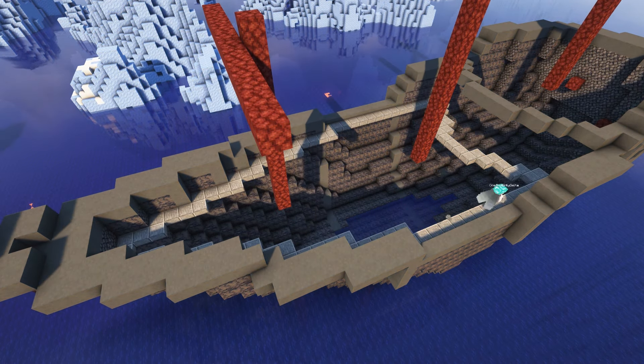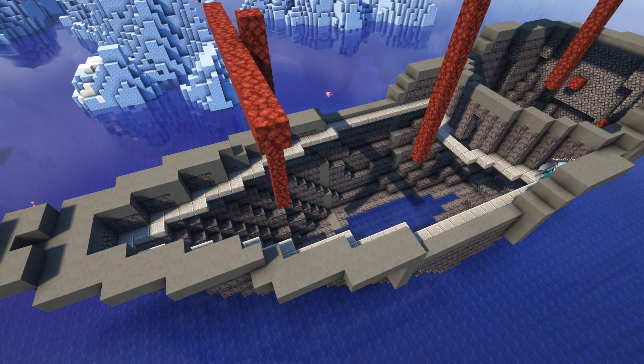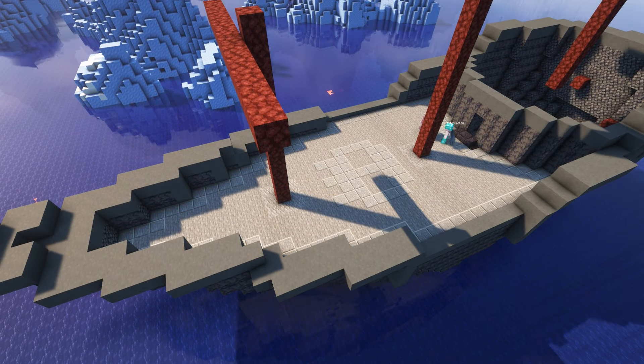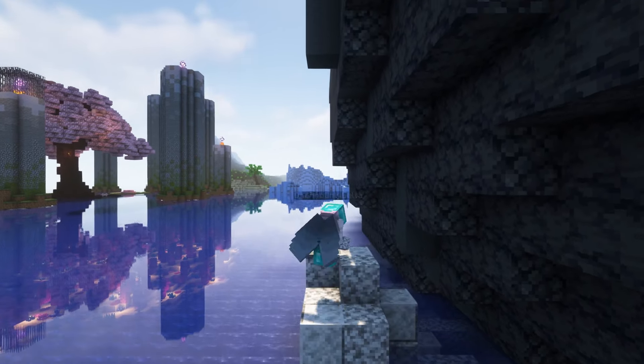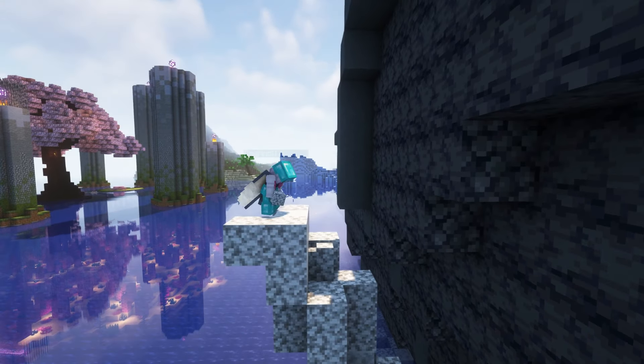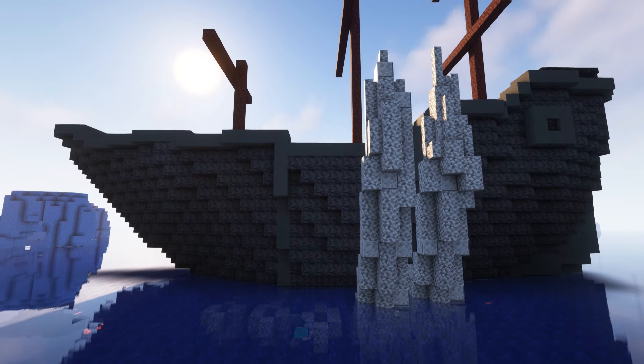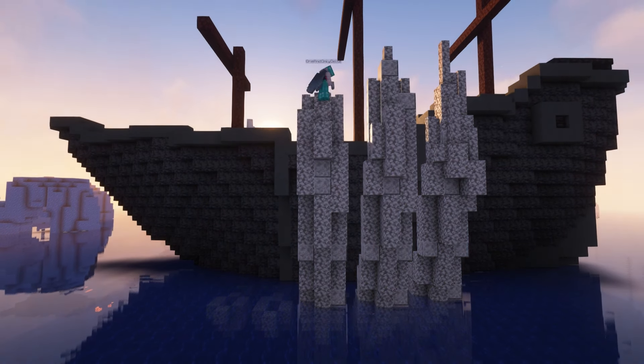For the floors, I used andesite and stone. To stay in theme, I made sure to add a small pixel art skull in the center. When I pictured the ship in my mind, it was covered by bone ornaments. To bring that vision to life, I decided to add a rib cage that wraps around the middle of the ship.